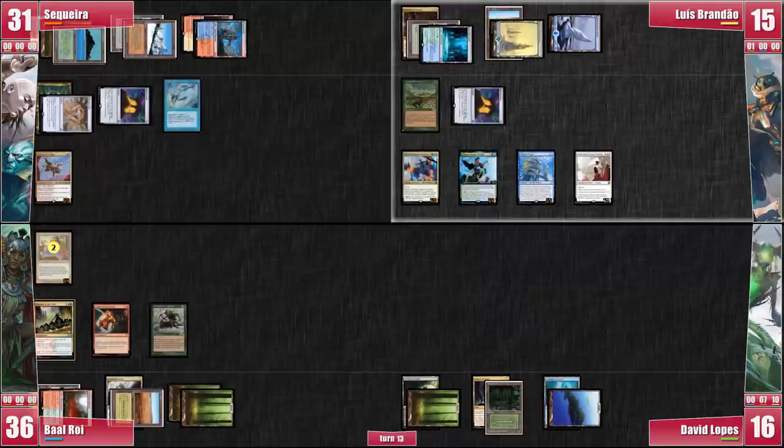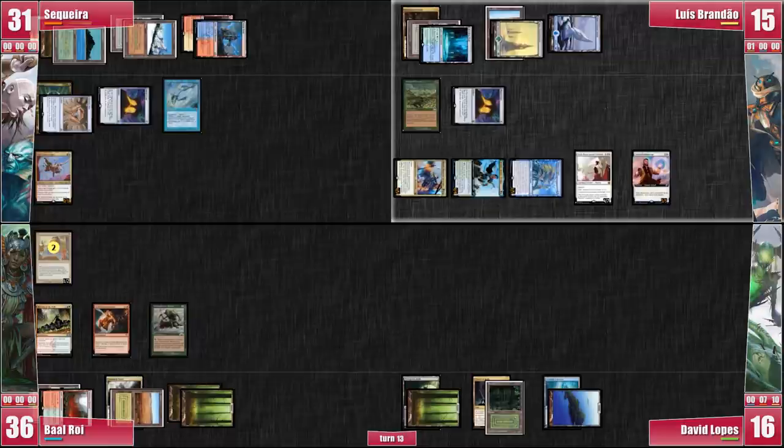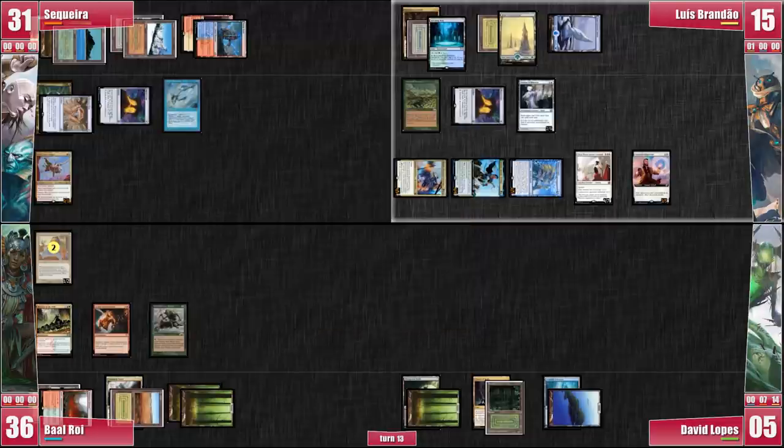Luis casts a Drannith Magistrate, preventing Atla or Muldrotha from being cast from the Command Zone. Luis goes to combat and swings with Derevi, Thassa's Oracle, and Kinnan at David for 11 damage, putting him at 5 life. He chose to pressure David mostly because David has the most targeted removal. Luis then untaps Mana Crypt and two lands with Derevi, and sticks the last nail in my coffin by casting Eidolon of Rhetoric to keep me and David from messing with him too much. He passes the turn.